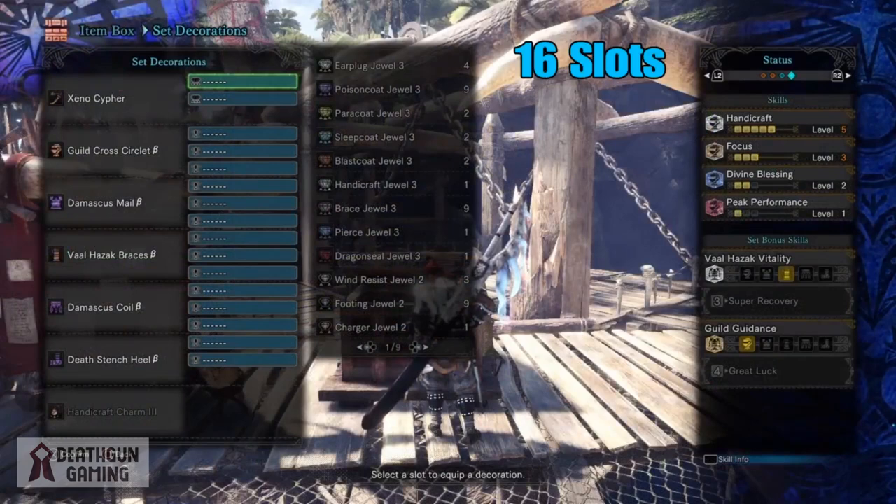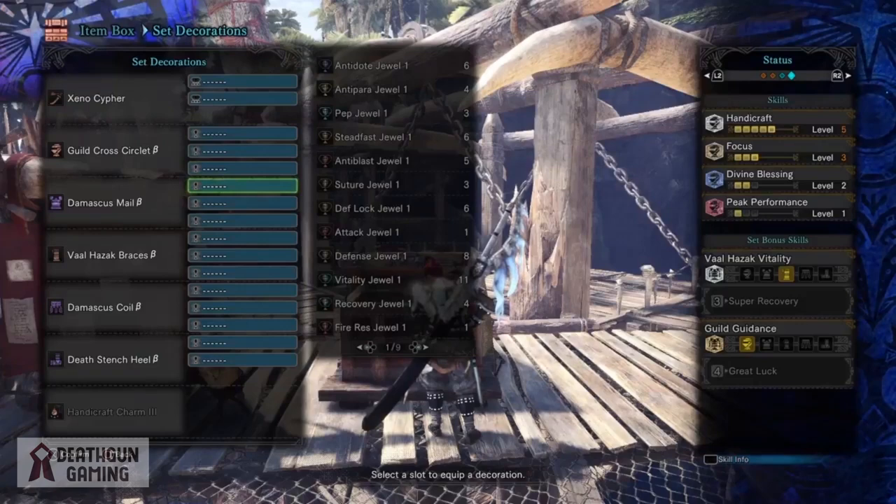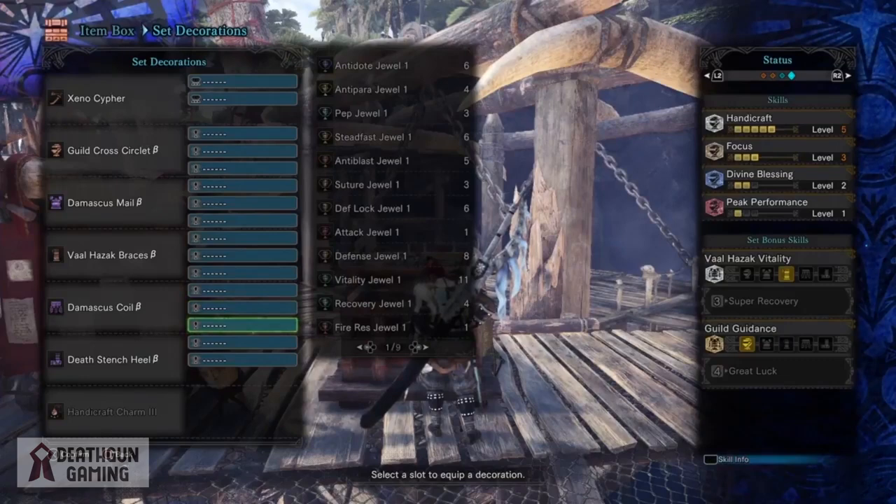Alright so let's have a quick overlook. In our weapon we have 2 level 3 slots. In our helmet, our chest, our arms and our waist we have 3 level 1 slots. And in our legs we have 2 level 1 slots. Overall we have 16 slots guys. Think about it — this many slots along with the skills that the armor gives us, we have tons of possibilities.